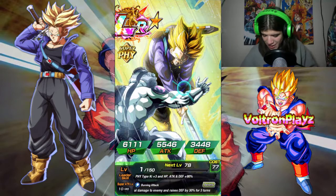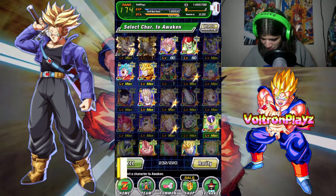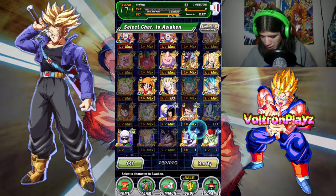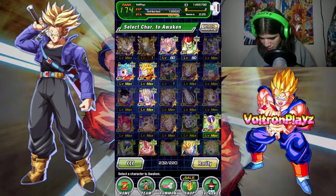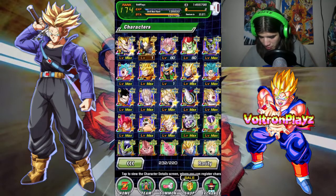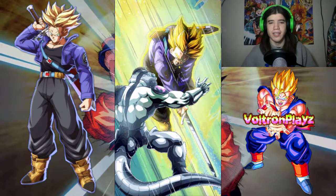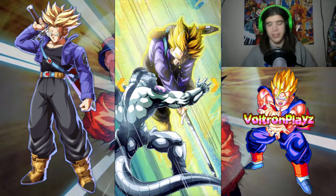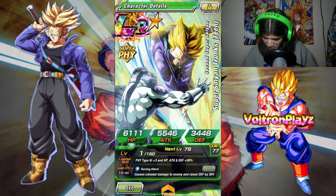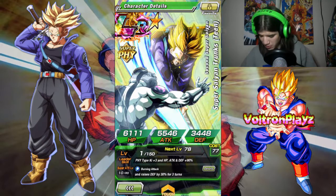We did it! LR Trunks — I got him! Where's he at? He's up here by my Vegeta. That art is amazing! His leader skill: Physical type Ki +3, and HP, Attack, and Defense +90. Amazing!